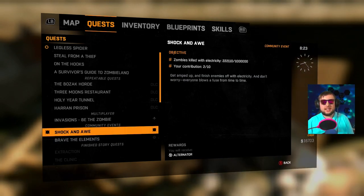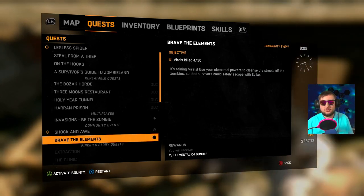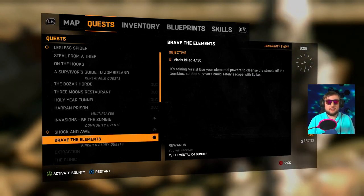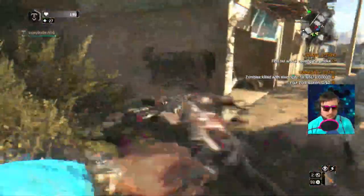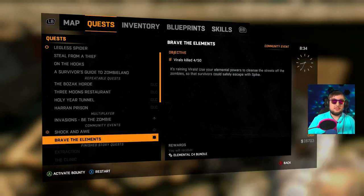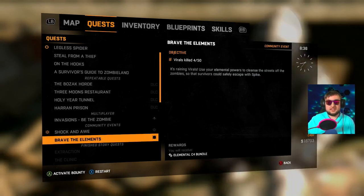When it comes to Shock and Awe and Brave the Elements — where you gotta kill zombies with electricity and then just kill virals — I'm pretty sure Brave the Elements is broken. I don't think the quest is working like they want it to, or maybe it is and they just did not explain it well at all. It says virals killed — I'm assuming that means as long as I kill any kind of viral I'm good. But as you can see, we were killing virals left and right and the number wasn't going up at all. What I'm thinking is it's actually broken and directly linked to Shock and Awe, because I got two kills in Shock and Awe and it gave me two more kills in Brave the Elements. What has been proven to work is as long as you kill them through an electric trap, you're good to go.